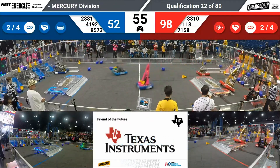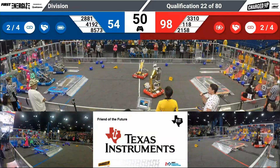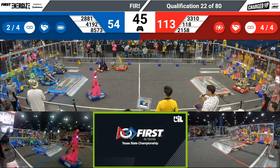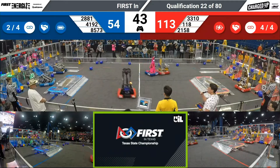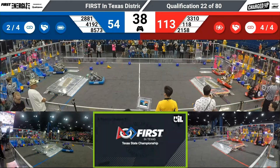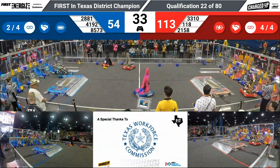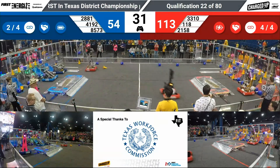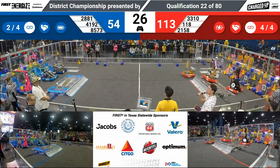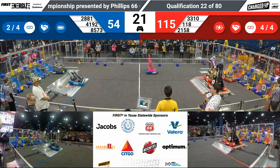3310 lining up with a cone. 118 up and over that charge station. Lady Cairns going to score another cone high for five more points. Their partner, 4192 Jaguar Robotics, has a cube and drops it low. A lot of links completed in this match. As we approach the end game, 35 seconds remain. 118 snagging that cube and dropping it. We have almost all of the positions scored on the Red Alliance. Blue has two links — can they get to four before the end with 20 seconds remaining?